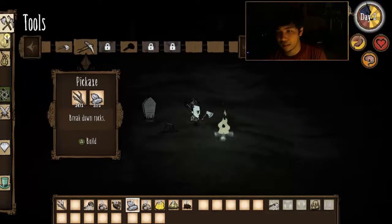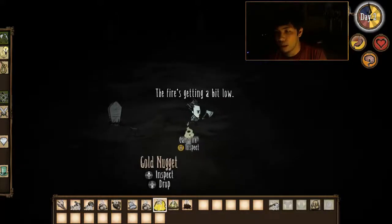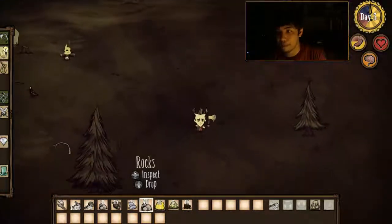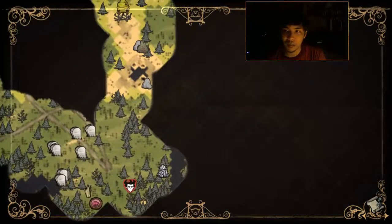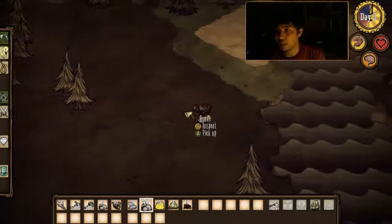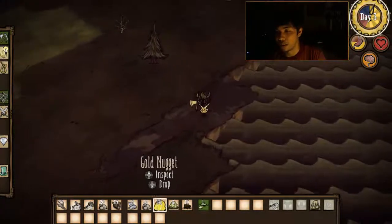I don't have Dead Bones on anymore so I can't really break it down. Let's go ahead and make a pickaxe. I'm starting to head in a direction I've never explored before. There's a little sliver of swamp. I must pick up the grass. I need to find grass and food — that's what we're going to do.